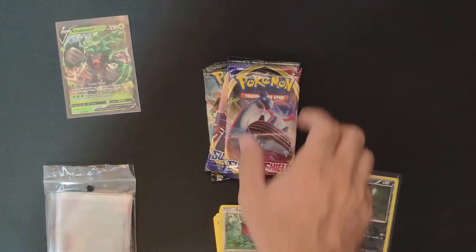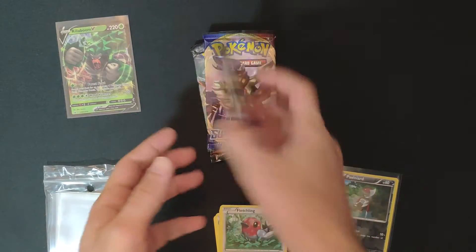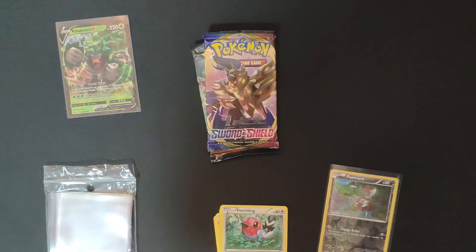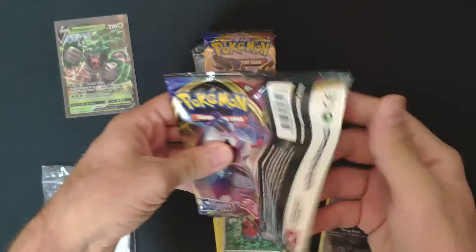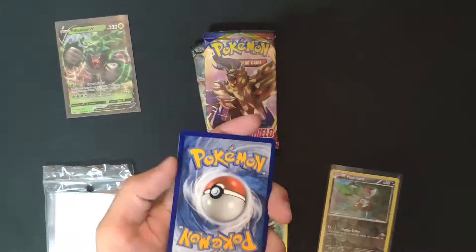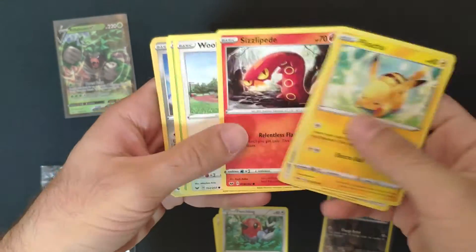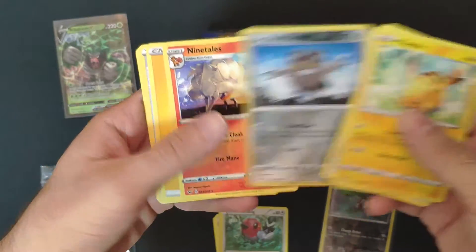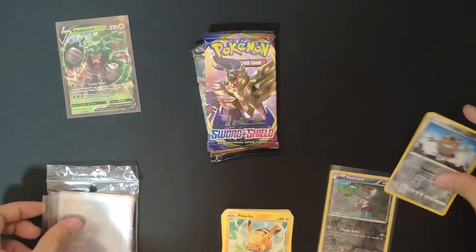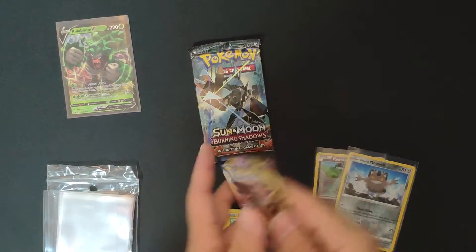That's okay, it's not an ultra rare pack or something. Let's continue with Sword and Shield base. I'll get a green code card. Let's see — we have a Pikachu, Wooloo, Rookidee, Galarian Meowth, and Ninetales. Very cool. So far we are halfway there and no hits.